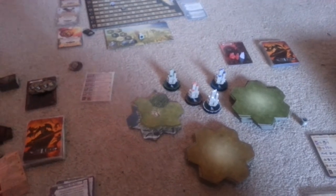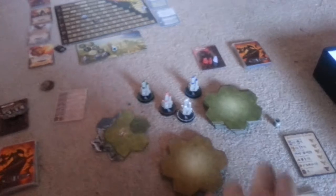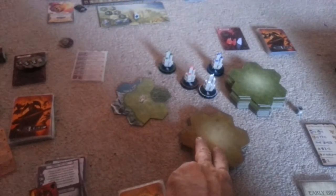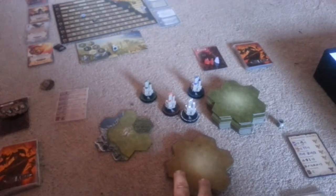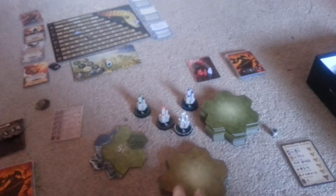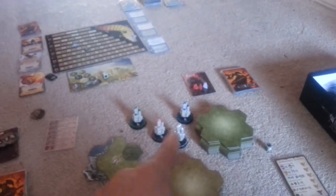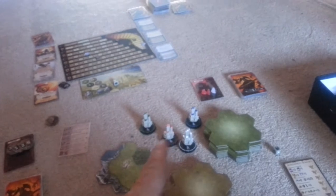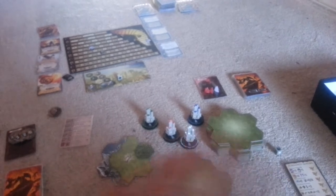In a two or three player game you will have a wedge-shaped map. In a four player game you will have a fully open map. You are going to have eight, nine, or eleven countryside tiles depending on if you have two, three, or four players. You will have as many city core tiles as you have players, and one less non-city core tile than you have players. The cities are all going to be set to level four. The game ends after the cities are conquered and everybody has had one more turn.